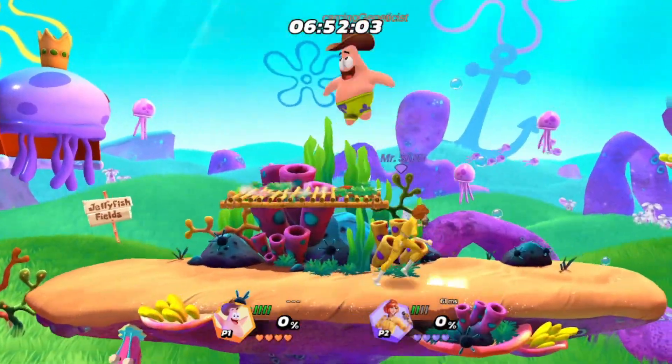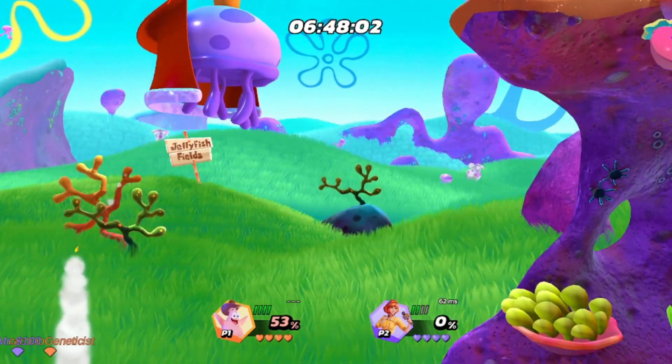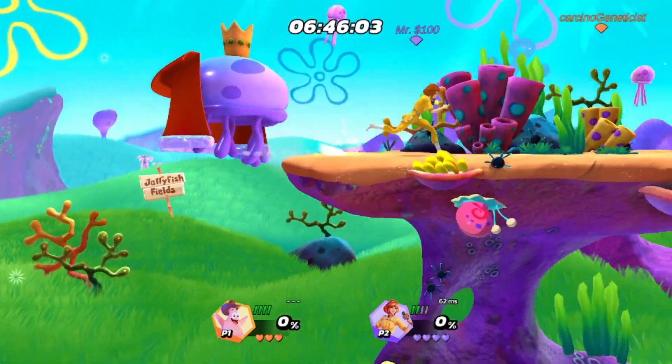What you're going to be noticing is that Husky in neutral is going to be going for a lot of these strong dairs. He's also got his down tilts, and that's a pretty good combo I guess.